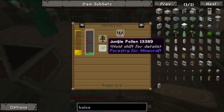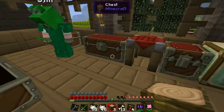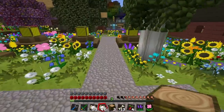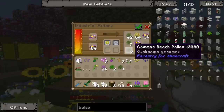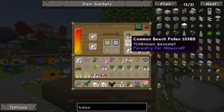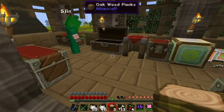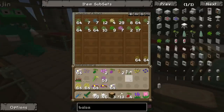Do we have jungle pollen? We don't yet, maybe we do actually — let me take a look. No, we don't. We need to plant a jungle tree near these. Jungle and silver lime. We've got silver lime. We do have jungle tree saplings maybe, so maybe we can just use the jungle tree saplings instead. That might work, but I'm not sure we can use the vanilla jungle trees — I think we have to use the special forestry ones.